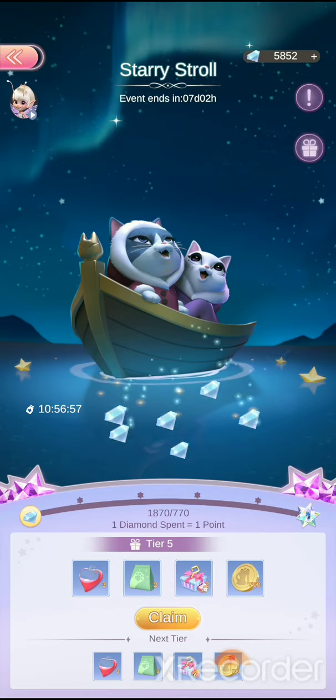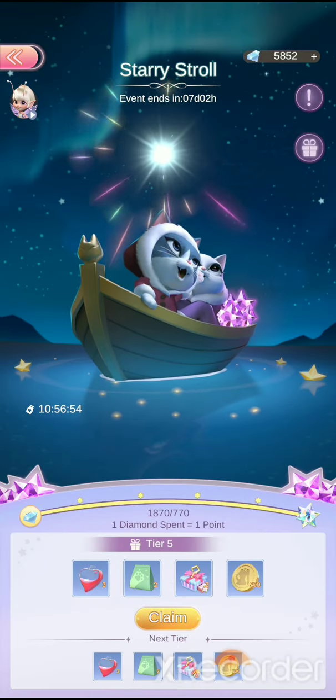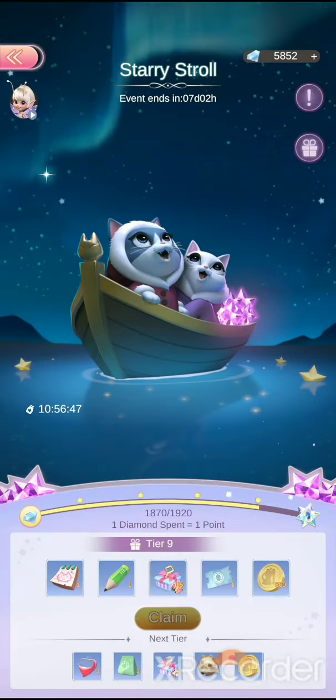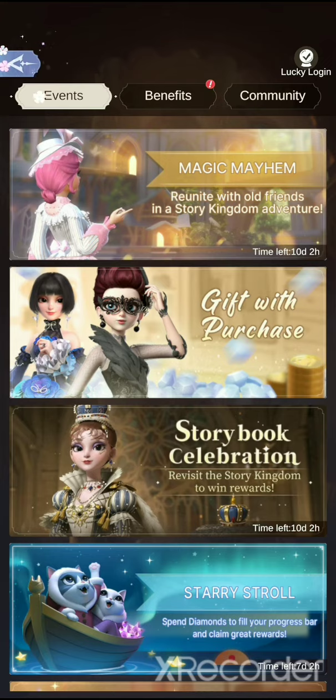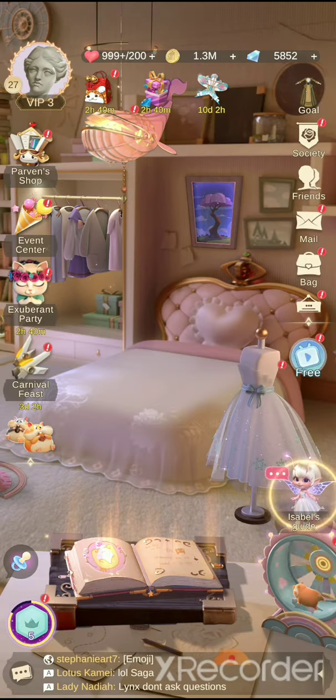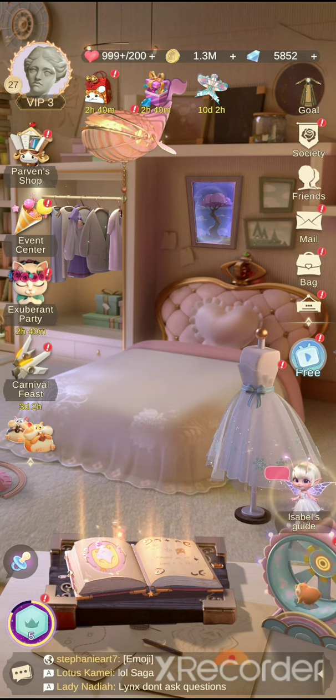They can have some of my diamonds while I go to the Event Center. Go to Starry Stroll, spend some diamonds, and I got some stuff back. Click 'collect all' and it'll tell you how much rewards you got. So you get something back for helping your friend — if you're going to help your friends out, might as well do it when you can get something back.